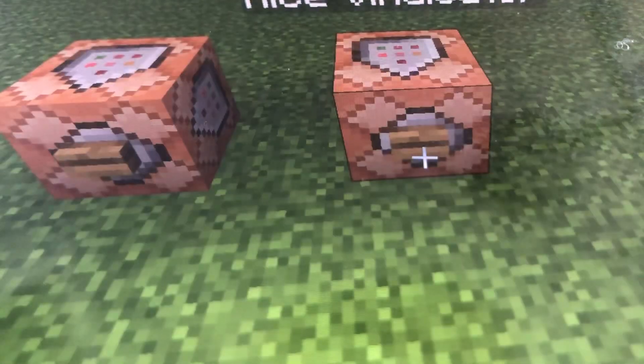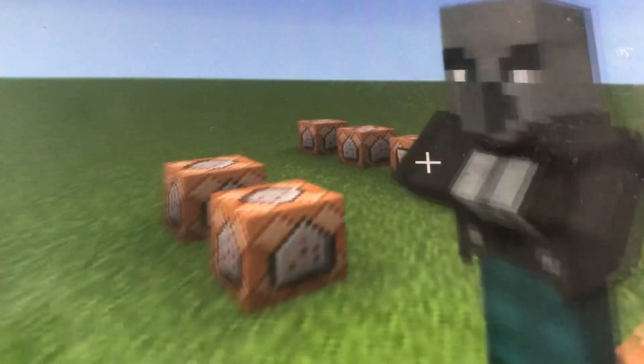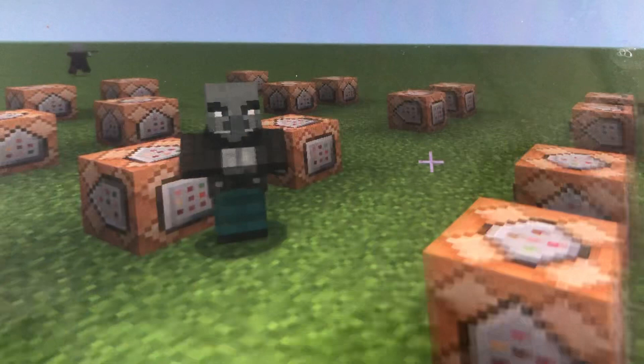Then what we have is the nice vindicator. You see there's a nice vindicator. He will not attack you. Now let's test him with the villager — he does not attack. He just walks away like nothing's wrong.